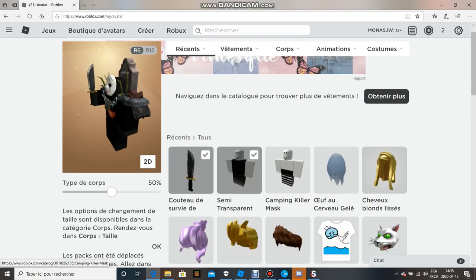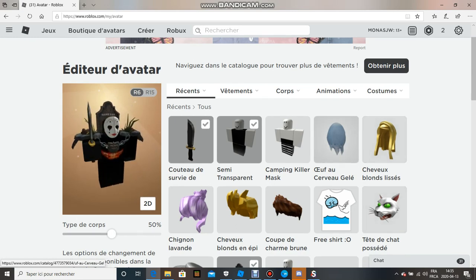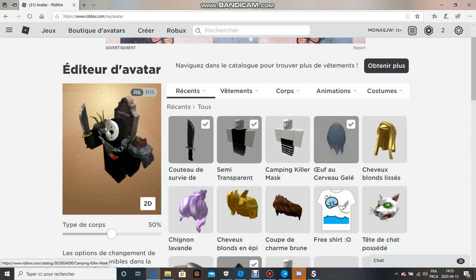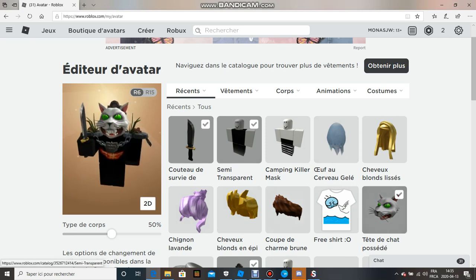So you wanna get something like this right here. Or if you want, your head could be this — if you put that on. For example, if you put that on, you'll be a flying cat head with two arms.